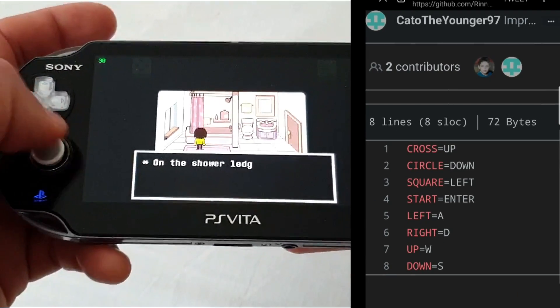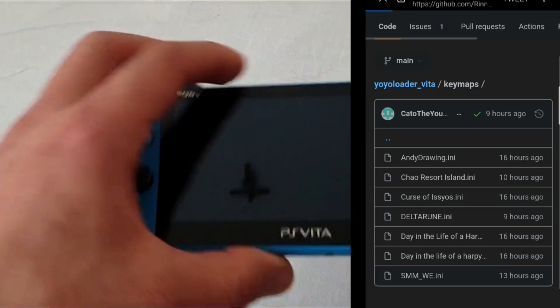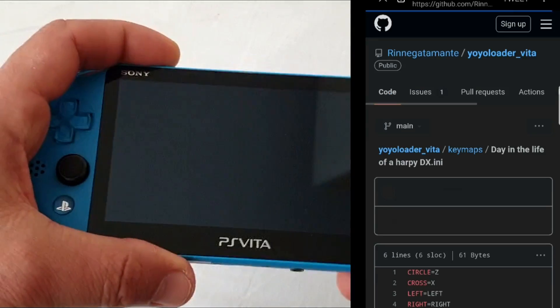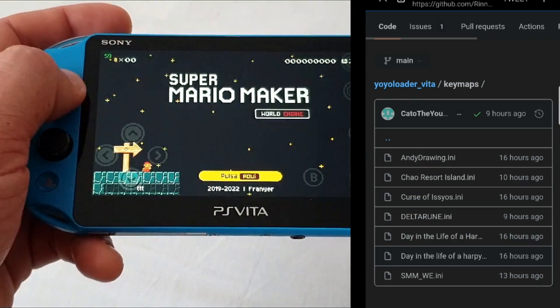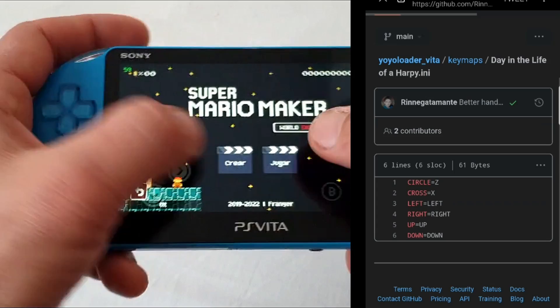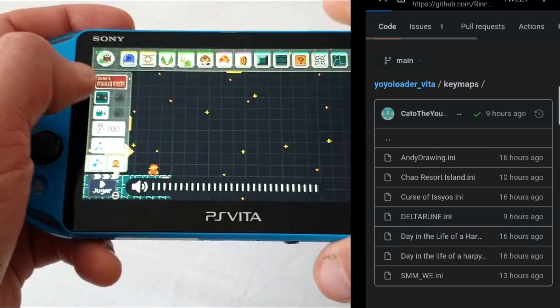But when I checked the pre-made file for Super Mario Maker, cross equals up, circle equals down, square equals left, and then d-pad equals WASD on the keyboard. So there is no way to know for sure what equals what unless you use the trial and error method to find it out.